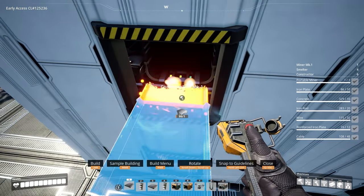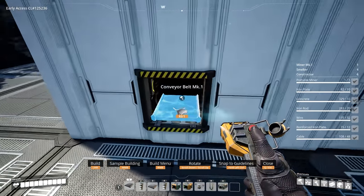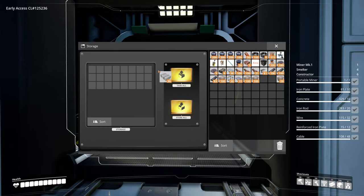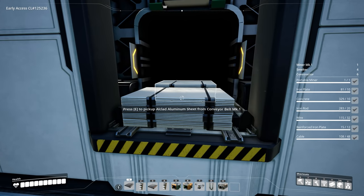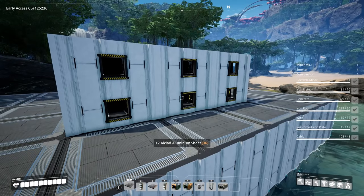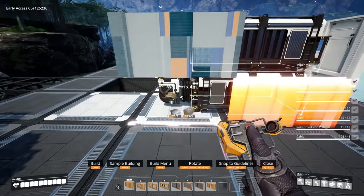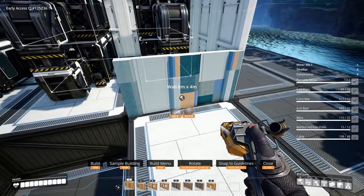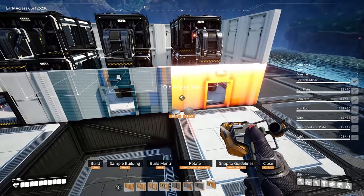Go ahead and get these connected up with some MK1 belts. What's nice about this system is that once these containers receive items they'll put them out onto this belt, and we can see what is actually inside of each container. Once that's done we can go ahead and enclose these with more walls and get them all hidden away. Should you want access to this area, you can build doors into the walls here.